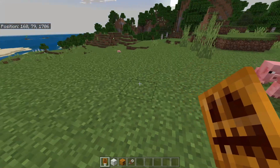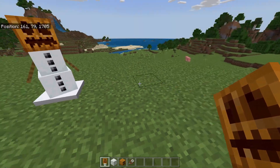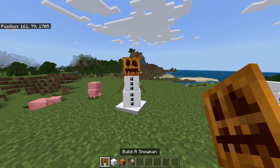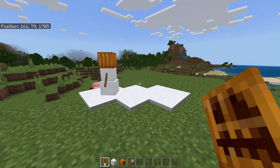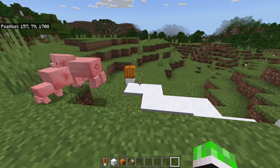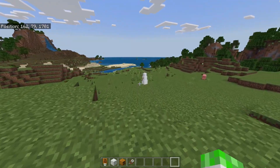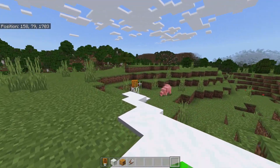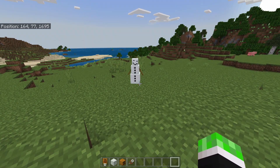What we did with the snow golems is completely change how they work. As you guys can see, we have a 'Build a Snowman' item in my inventory, which is essentially just a snow golem spawn egg that you can craft in survival. We have two different types of snow golems — one that does not have a pumpkin head and one that does have a pumpkin head.